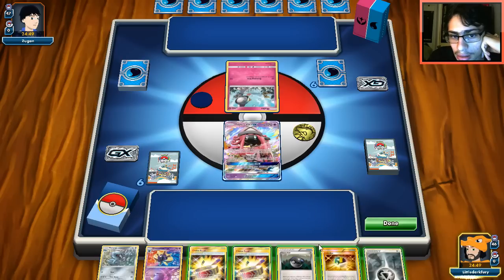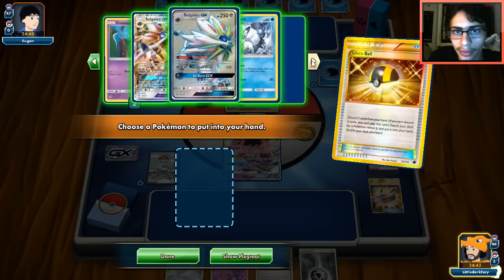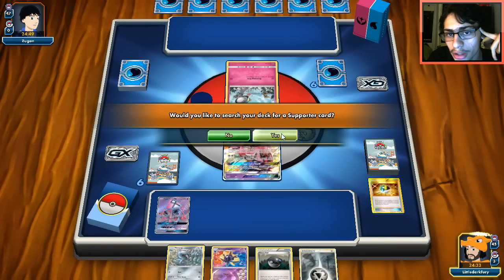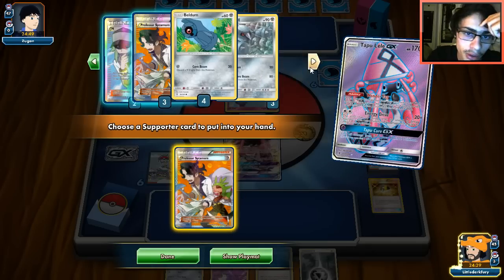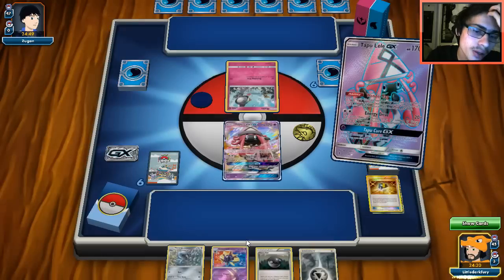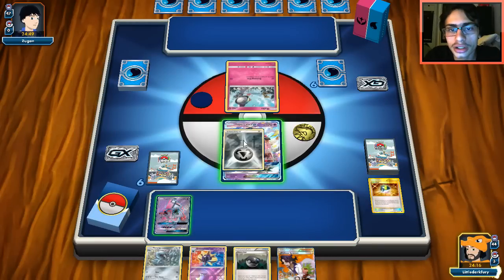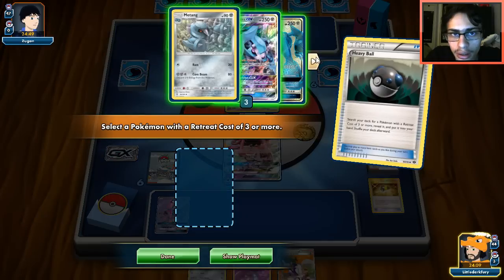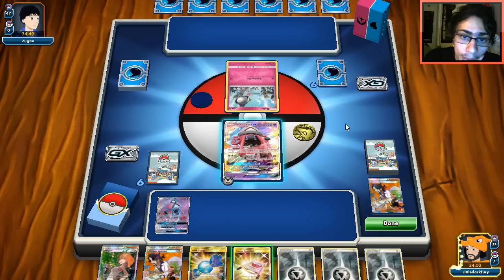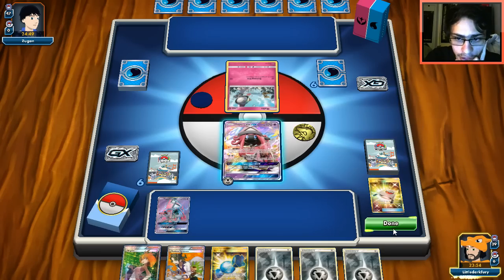The Lele start is a little unfortunate - it could have gone up Tremor Brigette. I hope our other Lele's not prized. I think I can afford to get rid of these two Choice Bands. I could grab Brigette, but I'll go for Professor Sycamore. We already have a Metang and Cosmoem. I'm gonna attach to the Lele in case we need to go into Vulpix. Let's Sycamore - we had all our Metagross and Solgaleo. We did not find a single Cosmog or Beldum - that's unfortunate. We have Brigette for next turn though.